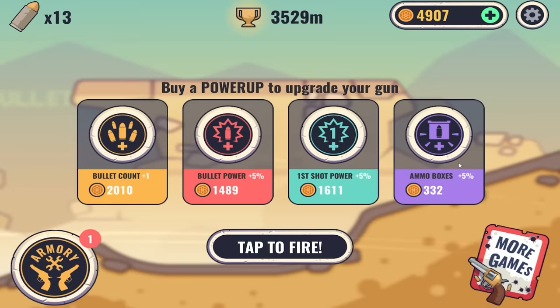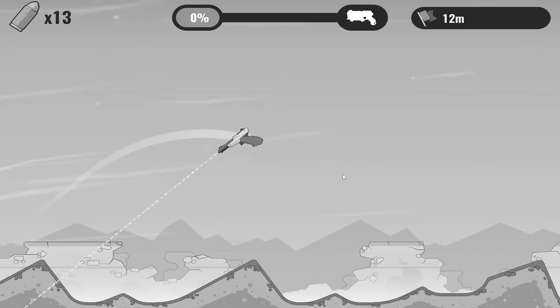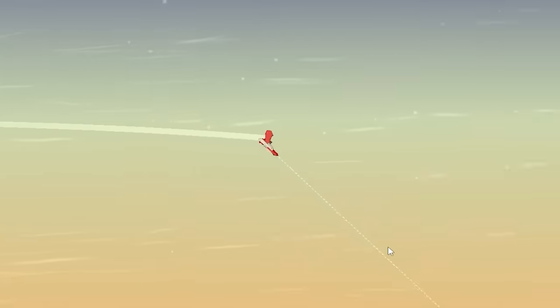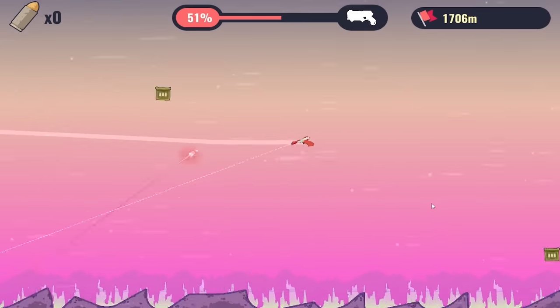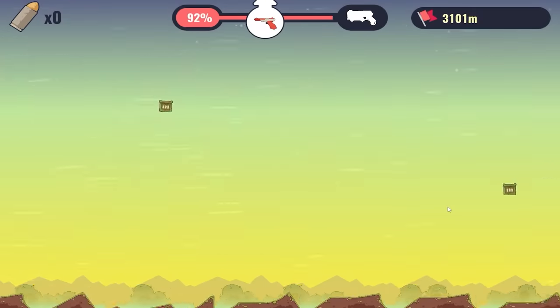We're going to add some first shot power because it's cheap, ammo boxes for the same reason, more bullet power, bullet count. Combine all those amazing upgrades with what I used to use to hunt ducks in my childhood — if you don't understand that reference, don't despair, you're just not old like me. This one fires lasers that are probably a little more dangerous than the ones I used to shoot. Picking up some pretty good speed already. That was a triple quadruple — we're going so quick now. This might launch us straight into the next gun anyway.